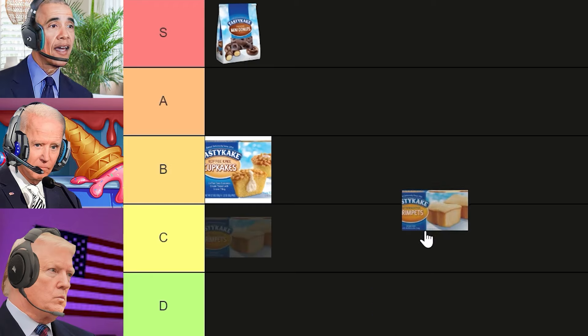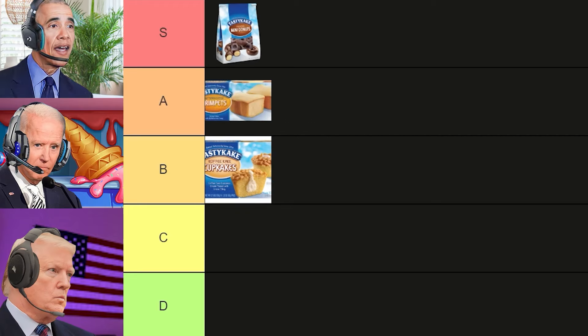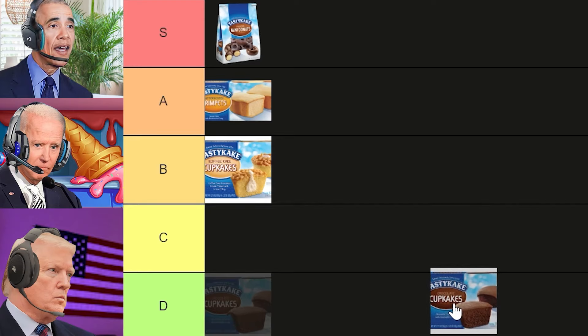Next up are the butterscotch crimpets. I personally love them because they are as sweet as my speeches. Actually, your speeches are as salty as the fucking ocean. I don't remember what the butterscotch crimpets taste like, so just put them in A tier. You would put something in A tier when you don't even remember what it tastes like? Yeah, sure, why not? Fine, I'll put them in A tier but they definitely don't deserve S tier. Next up are the chocolate cupcakes. One bite into that moist chocolatey goodness and I'm set for the day. I personally love the chocolate cupcakes — I would 100% put them in S tier. I agree they should go in S tier.